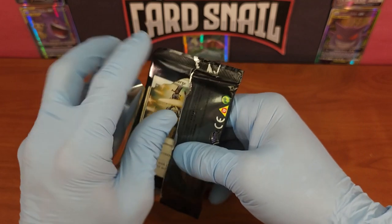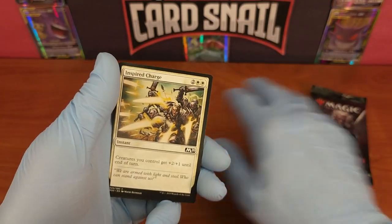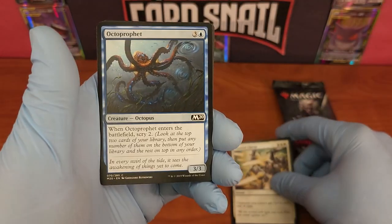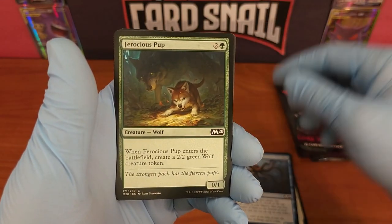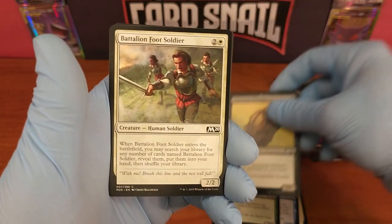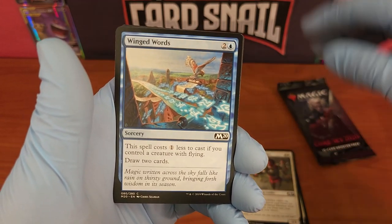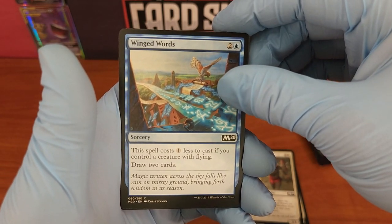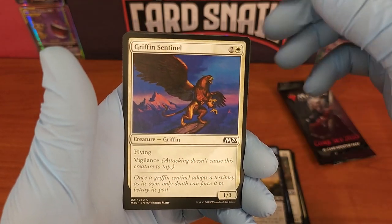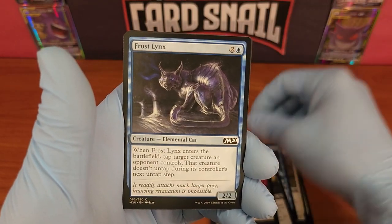First pack, no messing around. We're going to read the commons — I know life's too short for common cards, but just to see the whole set. Inspired Charge, Octoprofit, Ferocious Pup, Sanitarium Skeleton — that's awesome — Battalion Foot Soldier. Lars Ulrich is going to call me for money. Winged Words, Unholy Indenture, Griffin Sentinel, Agonizing Siphon, Frost Links.